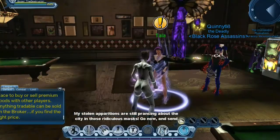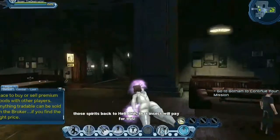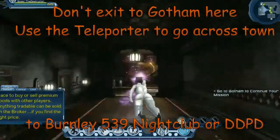Villains, you're going to start off in the north of the Fernley, talk to the Taylor, get your mission. Instead of heading out that exit at that club, head over to Fernley 539 instead.